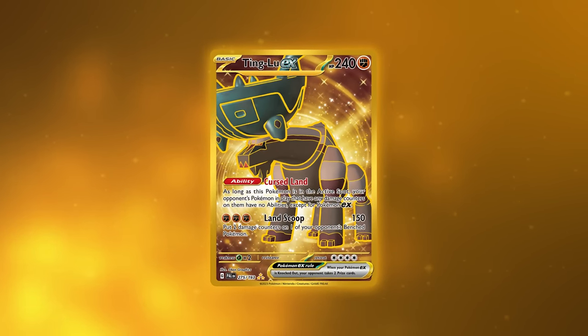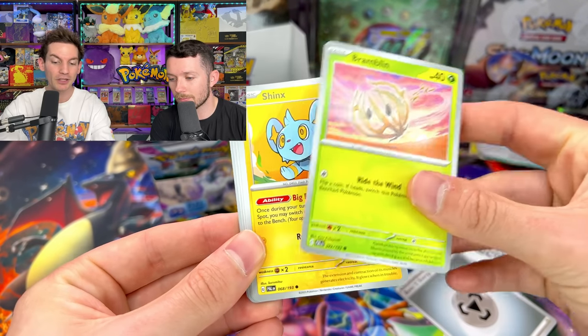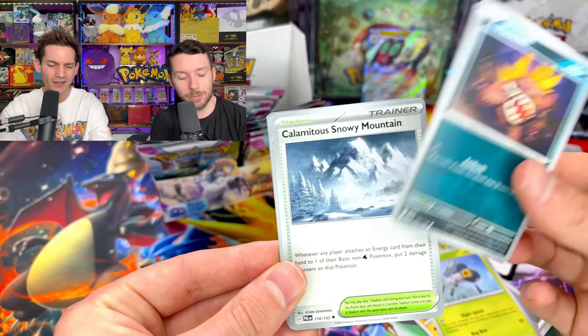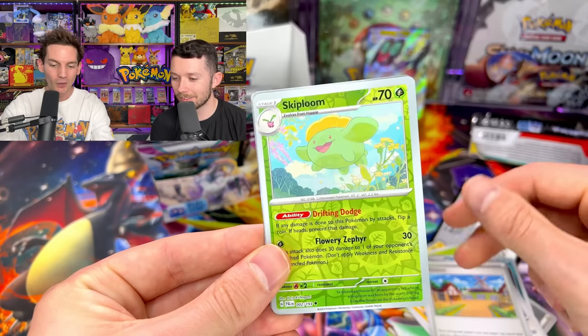I don't know about gold, but I know they all have a secret illustration rare. There's a ridiculous amount of cards — you get 193 in the regular set but then there's so many secret rares to get it makes this set almost 300 cards big. So I actually had to double check that your binder went up to 300 cards so I could complete the set.